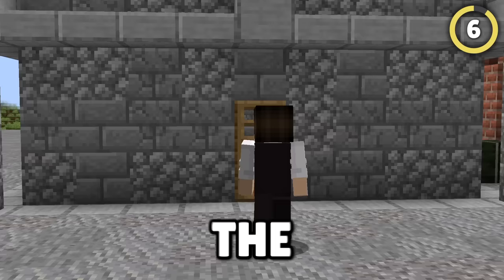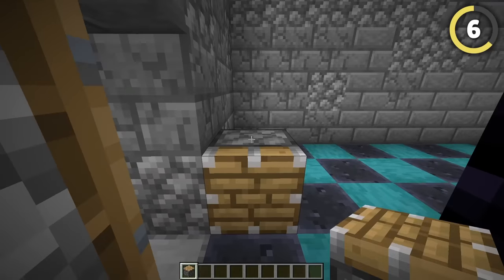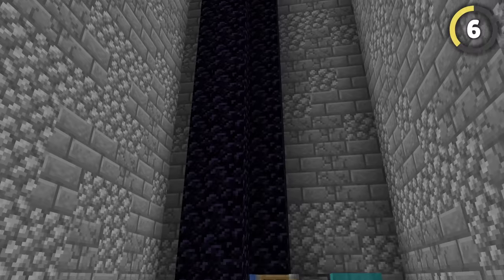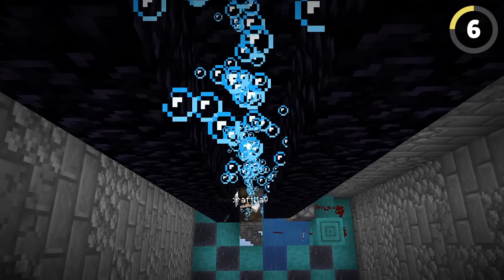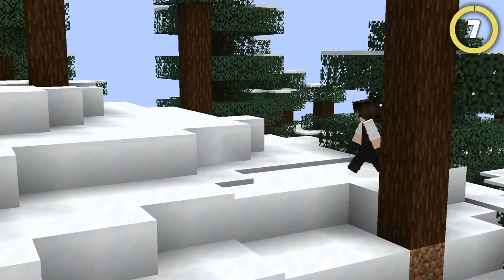If you're feeling really mean though, the best way to deal with thieves isn't to kill them but to trap them permanently. Using a simple piston trap, you can force a player into a bubble elevator like this, surrounded in obsidian. Due to the bubbles pushing them around, it'll be almost impossible to mine it even with a pickaxe.